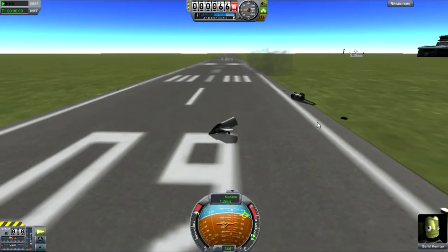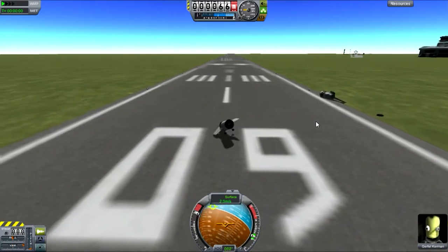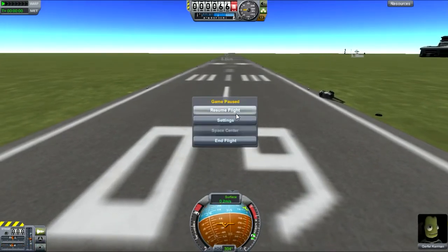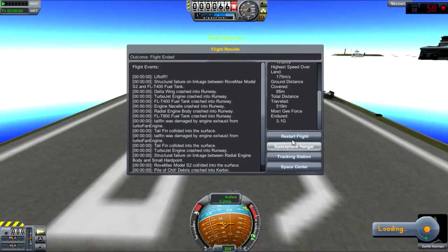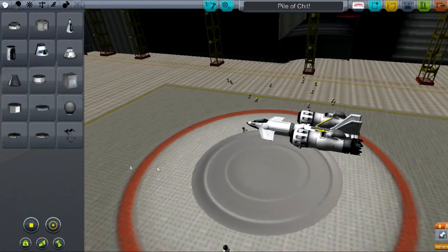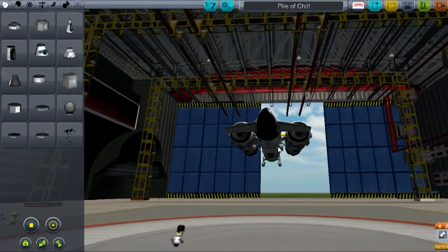Yeah, look — it's still able to drive on its own. Oh Jesus, break dancing! Okay, well we just did that one. So let's go back to the space plane hangar. I have no idea why it kicked over that way. Also, I have no idea why these wings aren't doing their job. Something frigged up — but that's kind of obvious. Probably my landing gear.